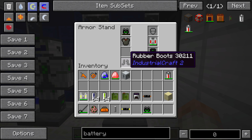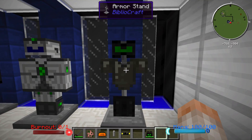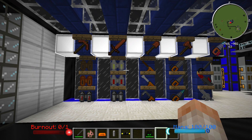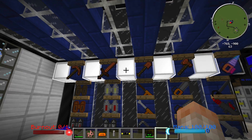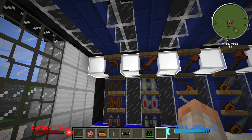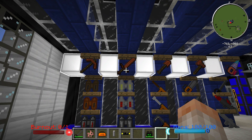Last but not least, we have the rubber boots, which allow you to fall from greater distances without losing too much health. These are pretty cool if you don't have any armor on, or if you're climbing hills and going all over the place. Next, we have basic bronze weapons — we're missing the bronze hoe — but these are crafted the same way as any other tool and are a little bit more durable than iron.